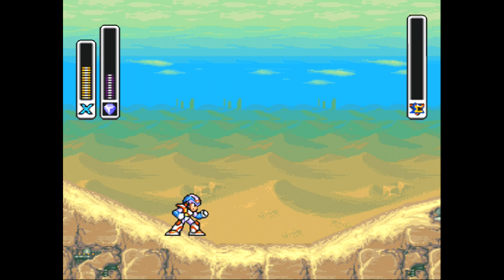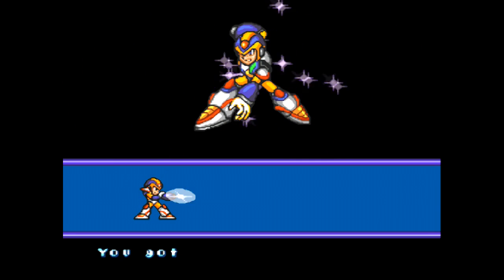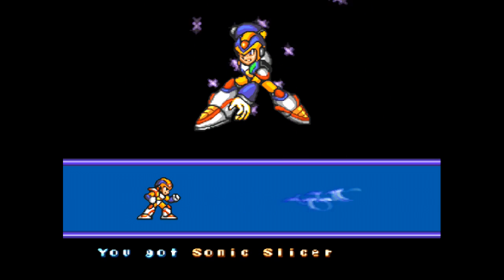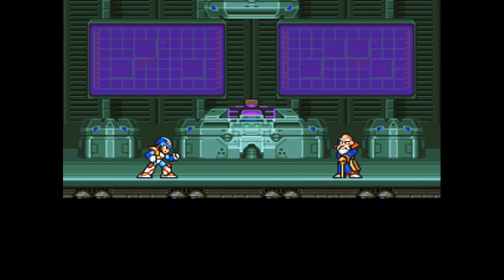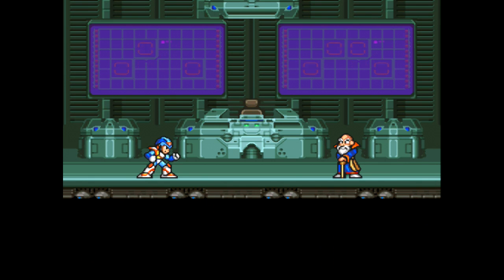So we actually get a decent weapon from him now. If I remember correctly, it's like a mix between — it's like a boomerang thingy. Yeah, it bounces off walls too — Sonic Slicer. Not a bad weapon, it's pretty good. Ooh, cutscene — dramatic tension music. Dr. Cain looks like Flintheart Glomgold from DuckTales.